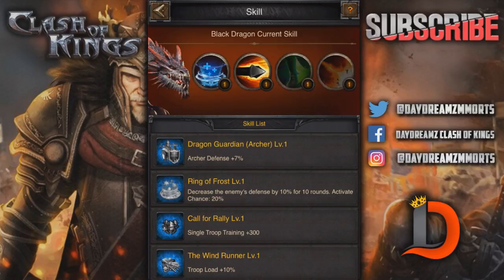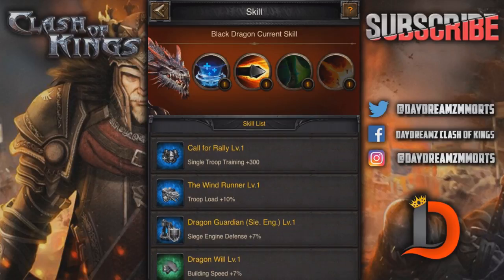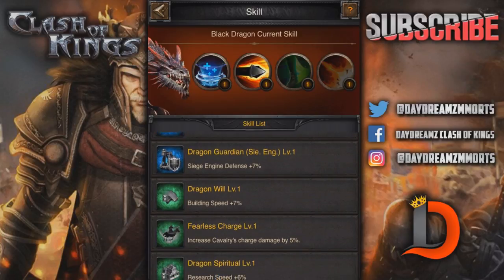I'm gonna go test all this stuff in beta probably tonight. Ring of frost — decrease the enemy's defense by 10% for 10 rounds, activate chance 20%. I'm not sure what that means, but decreasing defense by 10% will probably help. Single troop training plus 300 — that's good for training troops. Troop load plus 10% — good for gathering the super mine and for plundering. Dragon guardian siege defense plus 7% — that's higher than the 6% we saw below.